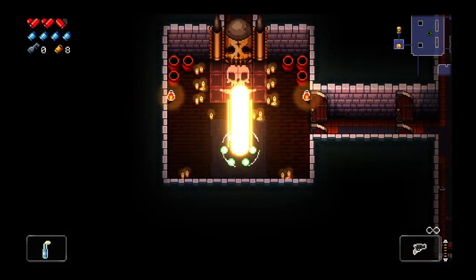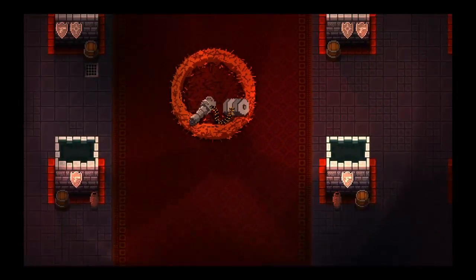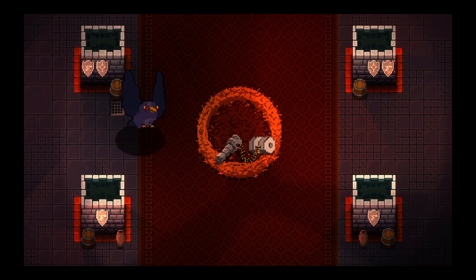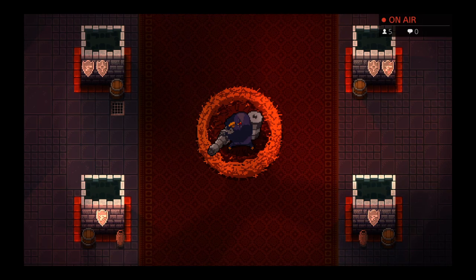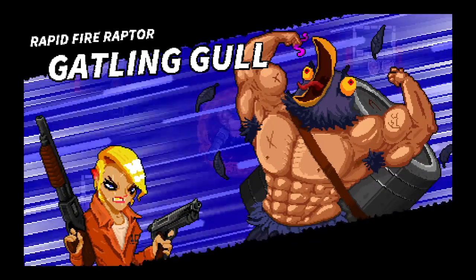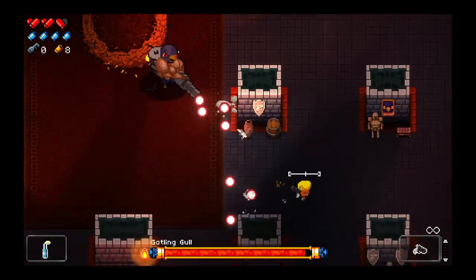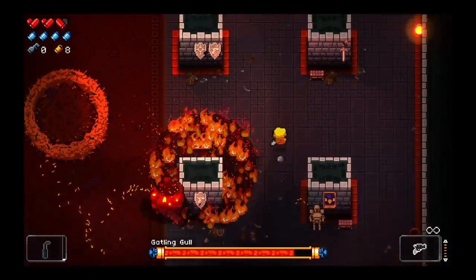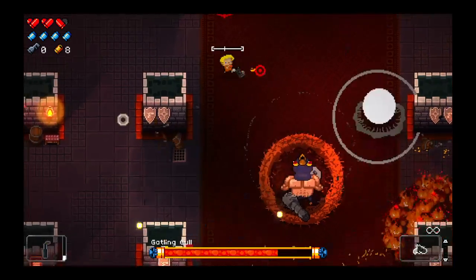We're gonna fight the boss. Gatling Goal — it's a good arena to fight him in too. I think we'll be okay as far as flawlessly beating him, that's no problem. If I couldn't beat Gatling Bullet Goal at this stage, what am I even doing? It makes me laugh because I'm pretty sure the developer is going to end up buffing Gatling Goal just because people tend to talk shit about him.